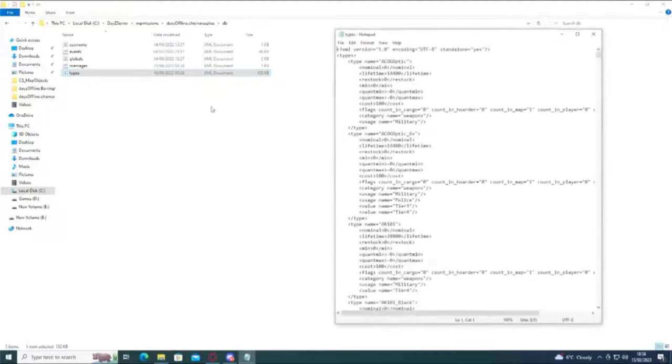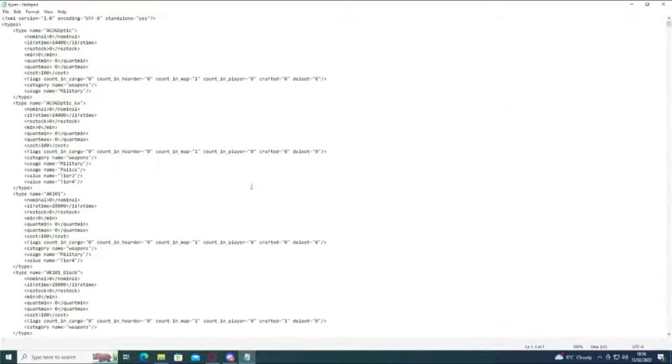So what we're going to do is we're going to open that with edit. What I'm going to do now is explain what all these things do so that you can find it much easier to raise the loot, lower the loot, balance the loot, change where the loot is spawning, and how much it's got in it.